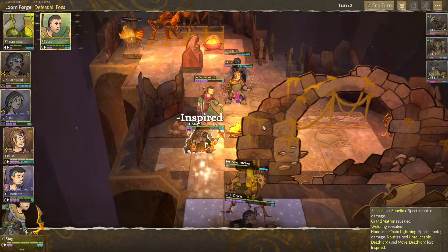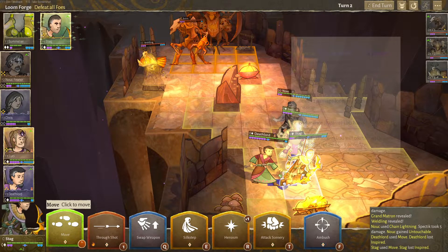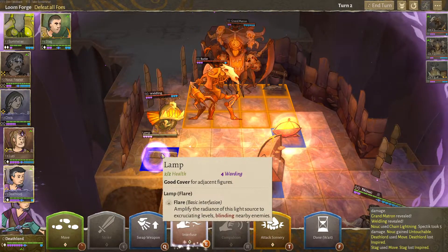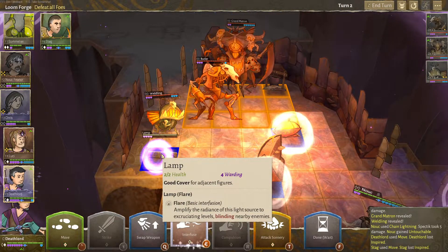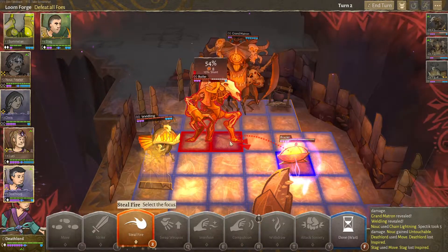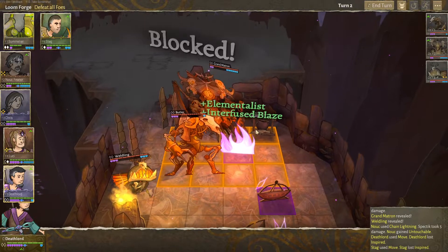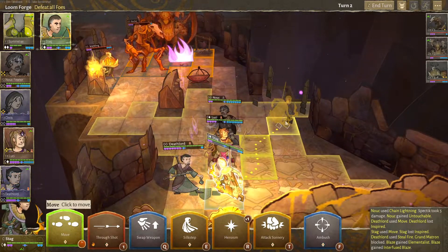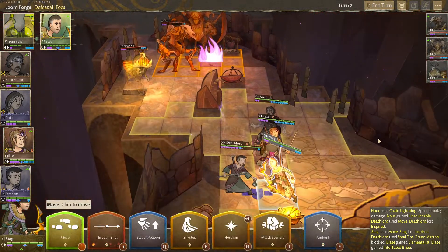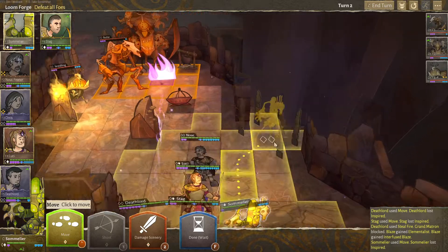Stag can come up here — we need to bring the Inspiration Nation. Chris is already active, never mind. Deathlord, interfuse with that lamp. You can blind people. Or Brazier — steal fire. Let's do the fire stealing. 48% chance, but it's gonna do damage if it does — it's gonna stay there, so I'm fine with that. I guess start shooting at him. Still have our sommelier, can't really do anything this turn besides damage scenery.